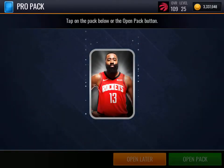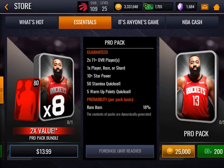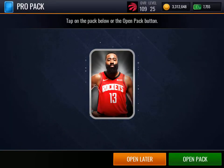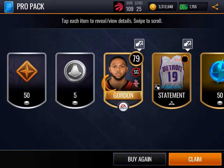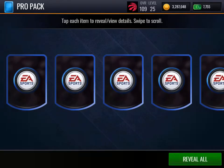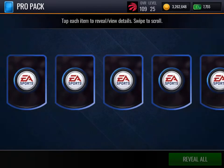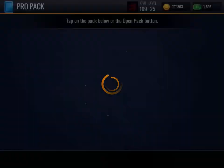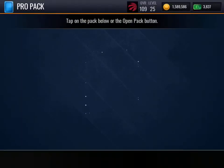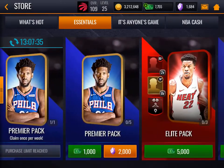Let's open up some Pro Packs. 76 overall Bryant — they say 71 plus, they're giving you 70s. Let's open up five of these. 79 overall Gordon. More Pro Packs — 73 overall. No, I don't like that. I want to see some elites. 70 overall. What is with that? We're just not getting good pulls here. Very, very disappointing.